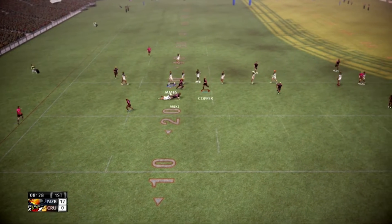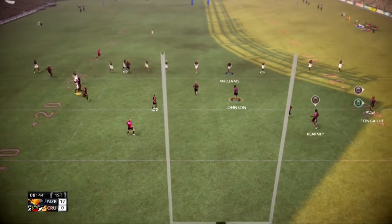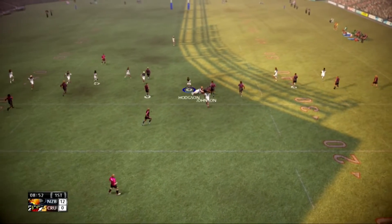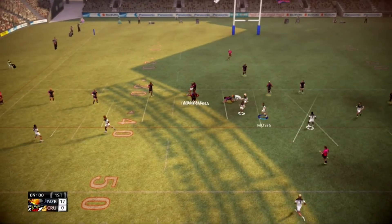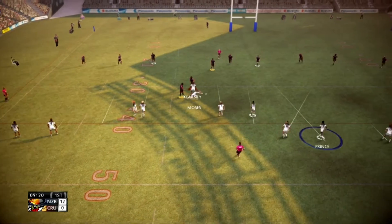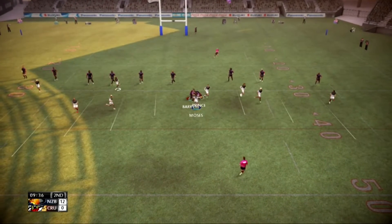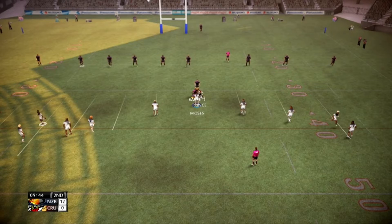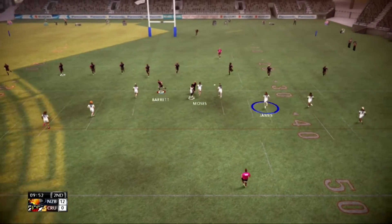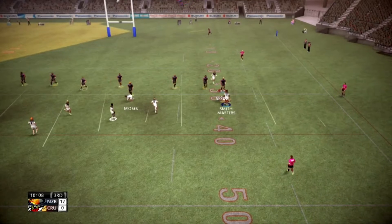Wilkin there to field the kick. Good tackle. Johnson - what a good pass there. No respect for ball security. Oh dear, oh dear. Very poor play from the home team. Prince. Two on the tackle, they get him to ground. Moses goes himself, beats a man. That's a heavy tackle.